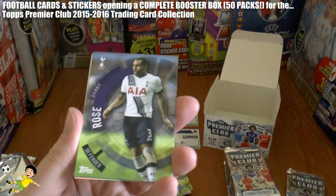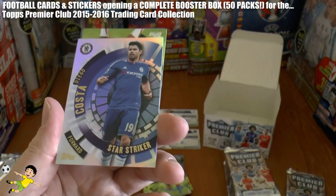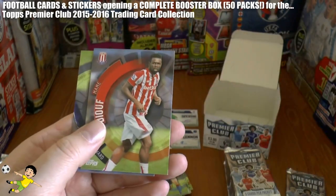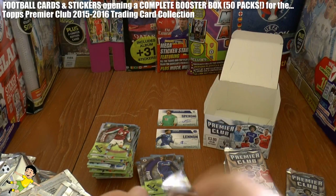Next pack: Danny Rose — recently made his debut for England — Wes Hoolahan the veteran Norwich player, Diego Costa Star Striker of Chelsea, very cool, Mamadou Sakho, and Kurt Zouma — injury prone centre-back from Chelsea.